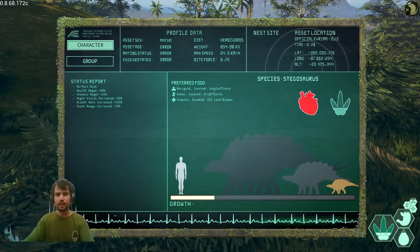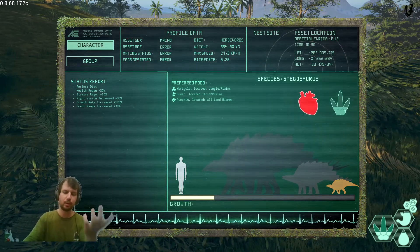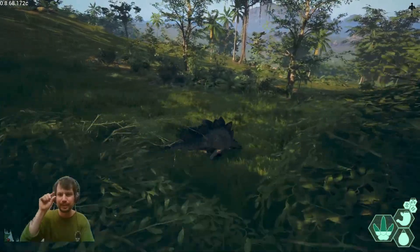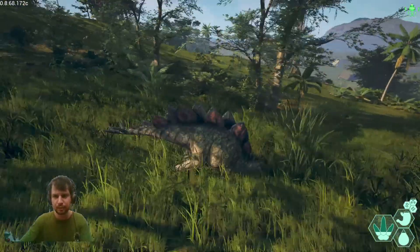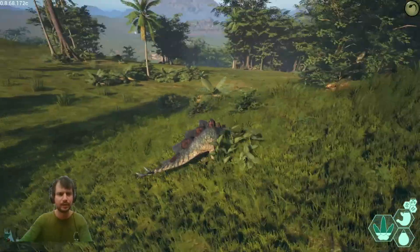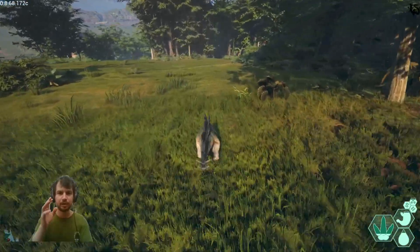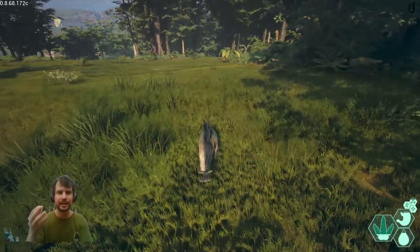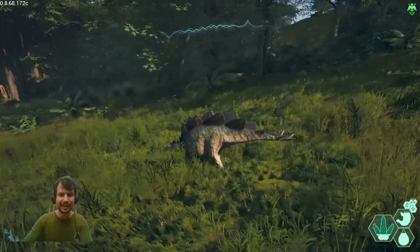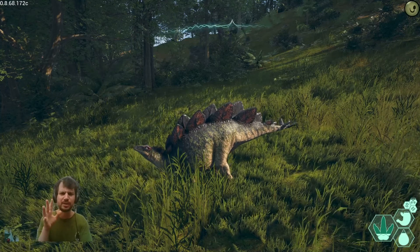Marigold is in the jungle plains up here in the north. Sumac is in the arid plains down near the swamp, and pumpkins are across the land biomes. You can find all of these at center too, but center is a bit too risky. That is why I like to grow my Stegos up here — there is Eastern Delta Swamp, plenty of forest, and it's not a hot spot so not many players are around.